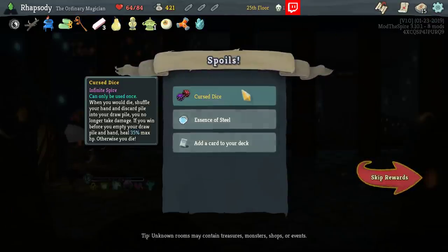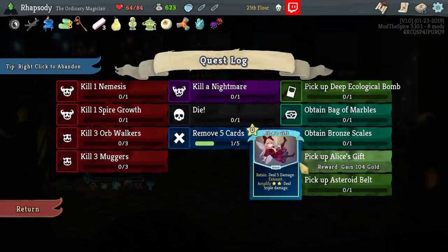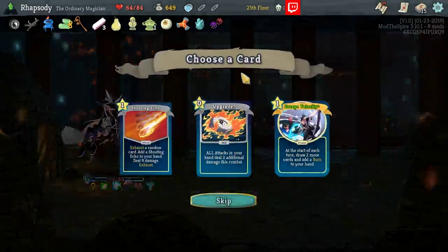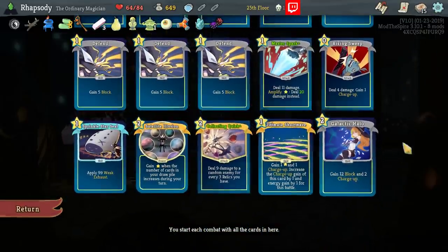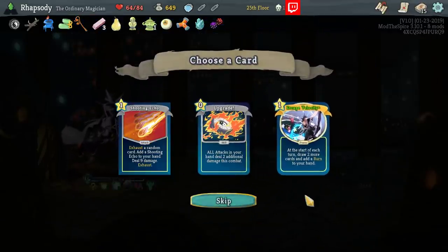Curse and Dice: when you would die, shuffle your hand and discard pile into your draw pile — you no longer take damage. If you win before you empty your draw pile and hand, heal 35% max HP; otherwise you die. At the very least, that's going to give me a benefit here. Also, I have the Die Quest which heals 25% max HP if you die. So both of those should stack, which means I should heal 60% of my max HP. Escape Velocity: at the start of each turn, draw two more cards and add a burn to your hand. That would be really good if it weren't for the fact that the deck is so thin that adding those burns into our cycle would actually slow down the draw overall.